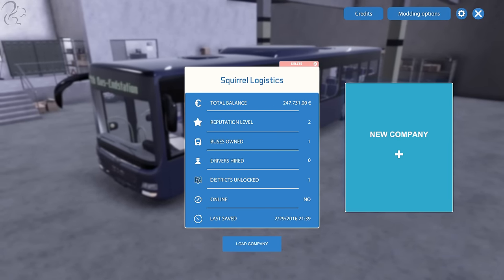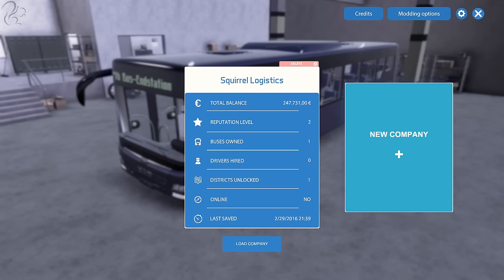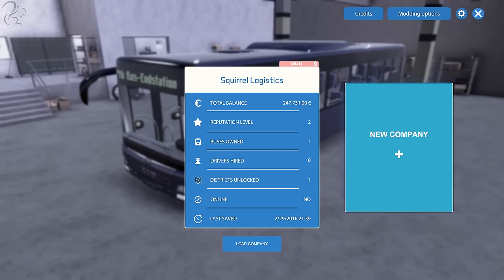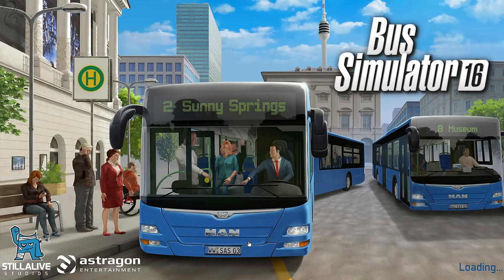Hi guys, Squall here. Let us continue our bus simulator exploits. This is episode two. In the first one, we kind of did the first run overview, the tutorial, managed to get ourselves most of the way through the first story mission. Let's load this company in. That's as far as I understand things at the moment.